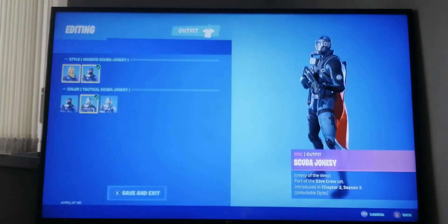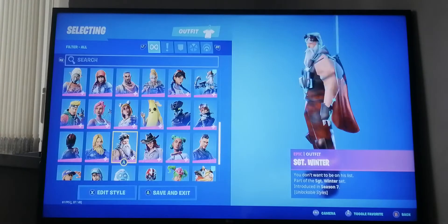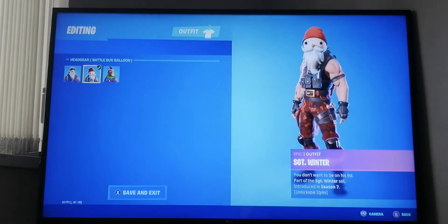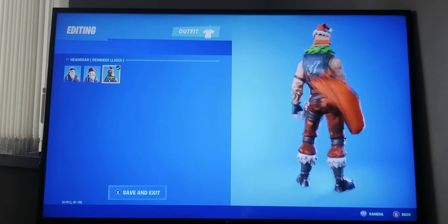From season five I believe there's a battle pass skin, Red Line from season five. Then we've got Scuba Jonesy from last season, which I got all the styles for. Then we've got Sergeant Winter from season seven - I did get all the styles: normal, gnome head, and the llama. My favorite is the llama.